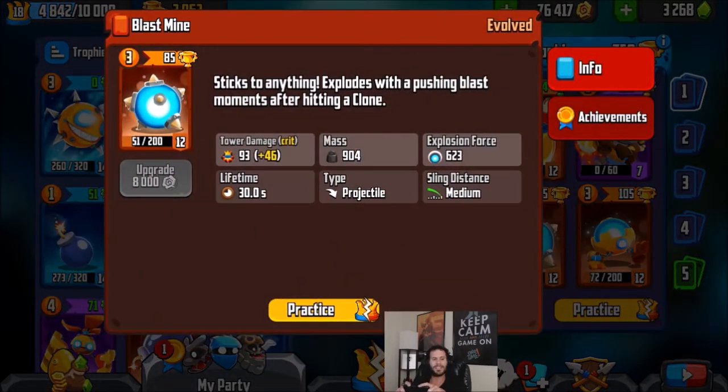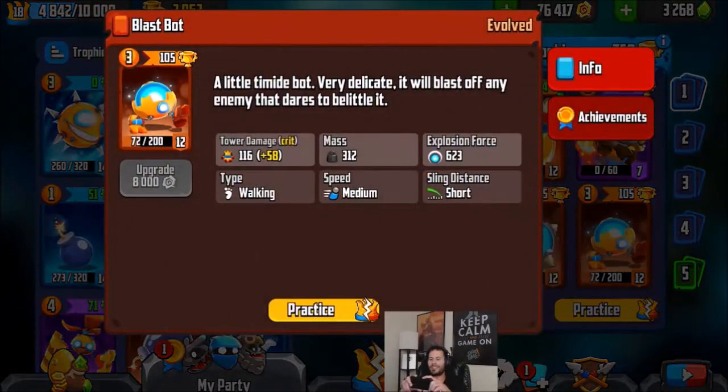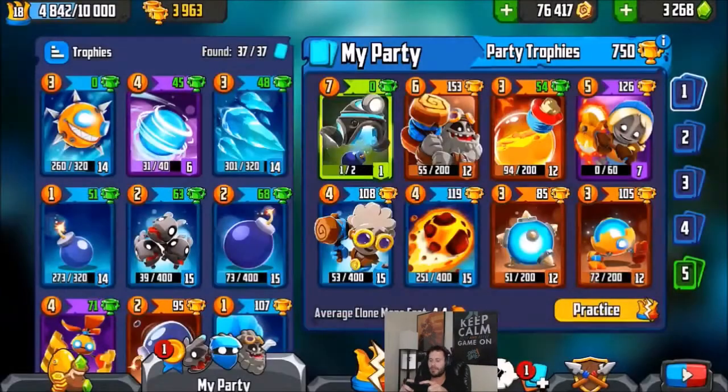I've got Blast Mine as well — as soon as you throw it on the ground it blows up and hopefully sends bombs to their tower. And the same with Blast Bot — we're planning on sending Blast Bot to blow up and send bombs into the tower.